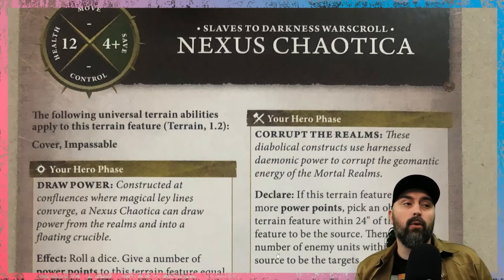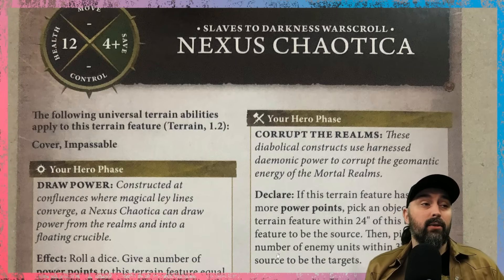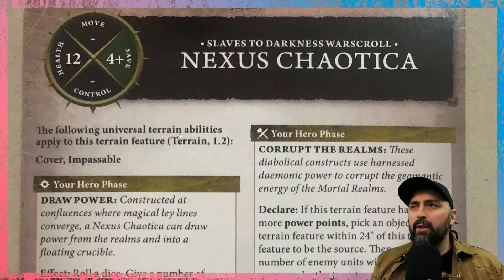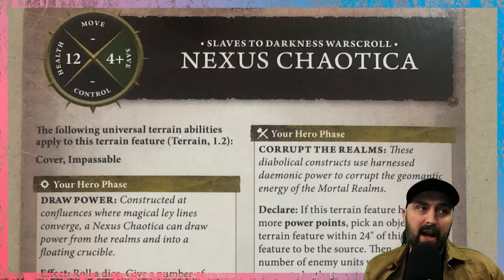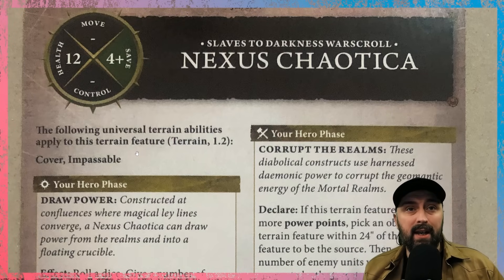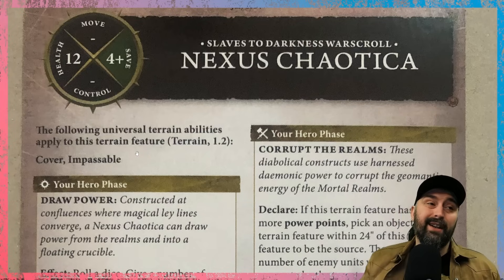In your Slaves to Darkness force you can also take a free terrain feature — the Nexus Chaotica — which doesn't cost you any points. This is the first time Slaves to Darkness have had this; they did not have it in 3rd edition. It's got 12 health and a 4-up save. If you're an existing Slaves to Darkness player you don't have to stress too much, as the effects are nominal. However, if you're playing against a Slaves to Darkness player, they are going to use this massive piece of terrain for move blocking, because it has the impassable keyword — creating a dead zone your opponent can't easily get past.